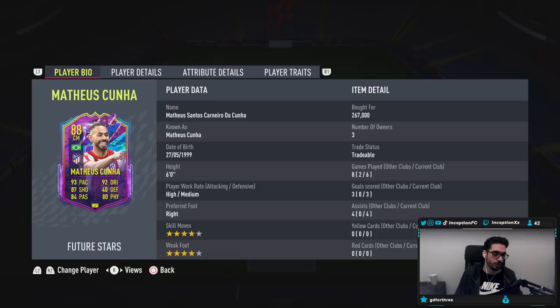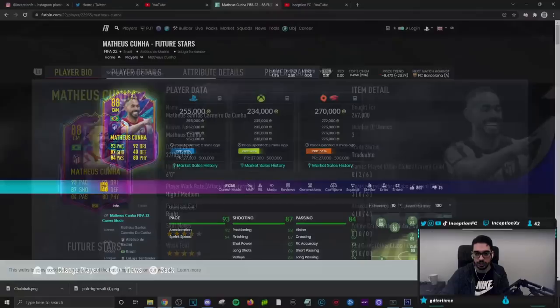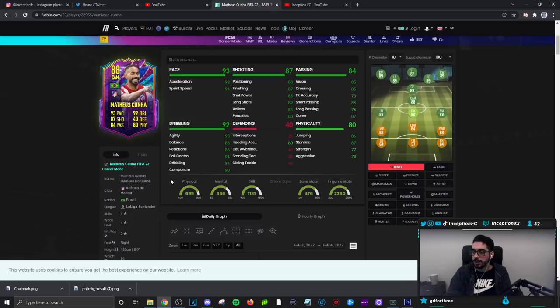We're taking a look at a card who is six foot tall, high-medium work rates, right footed, four star skills, four star weak foot. With Mateos Cunha, he does actually have the lean body type. He has six foot height, lean body type.